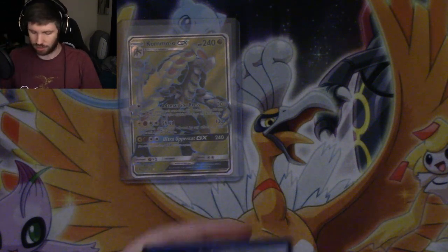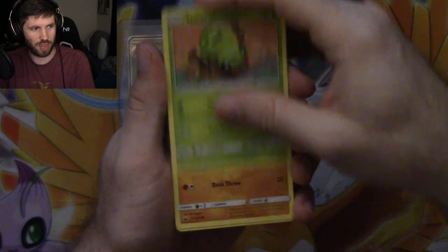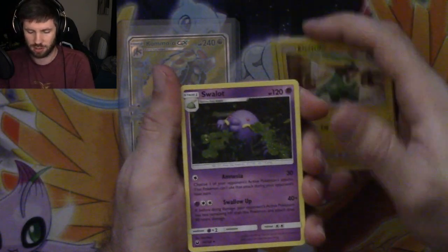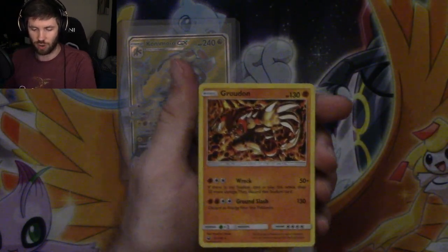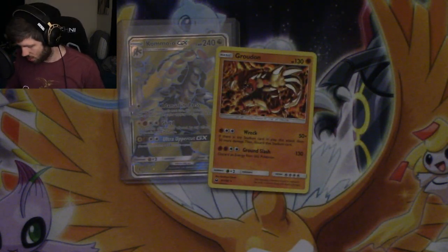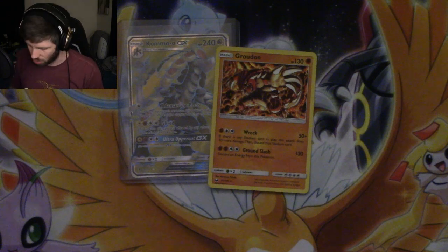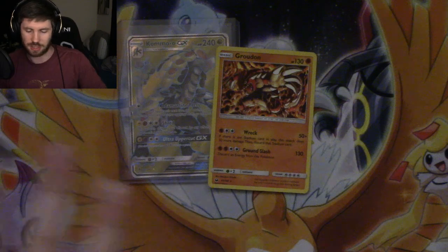Got us a Spinarak, OG Larvitar, Redbutt, Luvdisc, Electrike, Swaylot, Copycat - that's a good card - Huntail, Reverse Holo Apricorn Maker, and another Groudon Holographic. So there we go, guys. Our two cards for this - for these two three-pack blisters - a Holo Groudon and a Kommo-O GX, for Guardians Rising not for Celestial Storm, but.